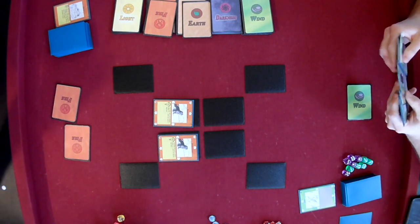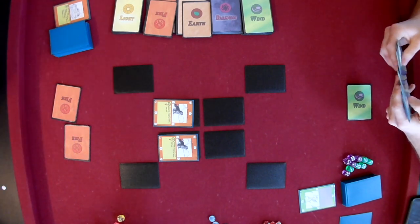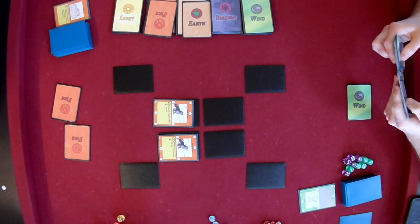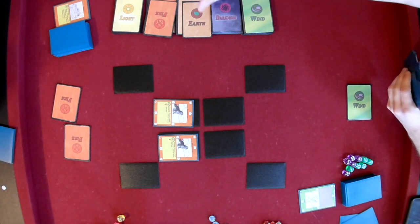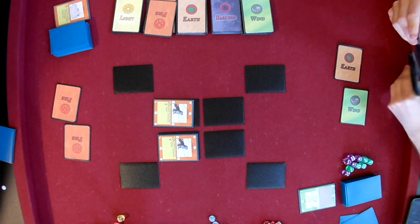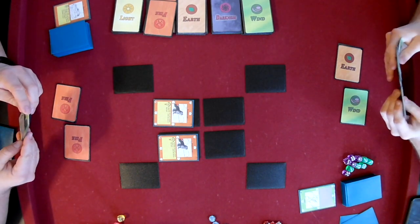Zack advancing with the Pup and summoning a second Pyrewulf Pup. The Pups are interesting to engage because they have low power on your turn, and especially now that Zack is totally tapped out. But because they're flexible, wherever Brian does apply pressure, Zack can kind of bump up that area and make sure that he trades effectively.